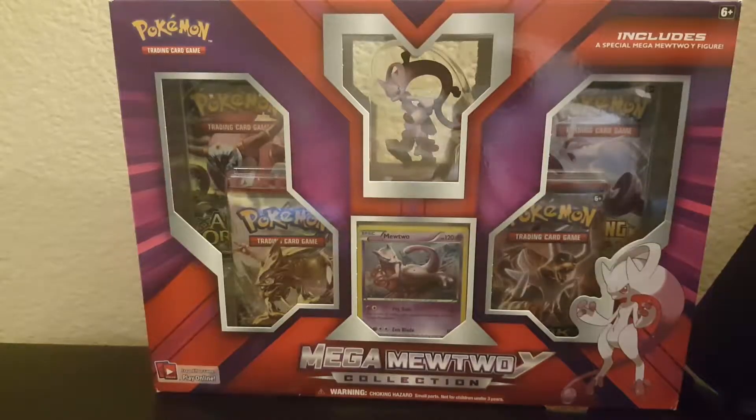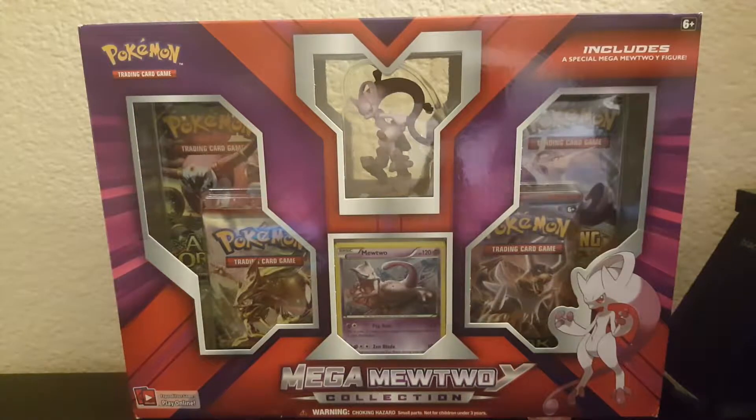Alright guys, veteran trainer John here, hyper as hell this morning. We got something pretty cool — not that cool — but I really like these because it's got a figure. I love the little figures. The Tapu Koko figure is so cool. Life broke it, it's still missing its arm. I really want to super glue it but it won't go well, so I think it's better to just buy another one. I found one online for 12 bucks. Anyway, let's get right into it — no dilly dallying.